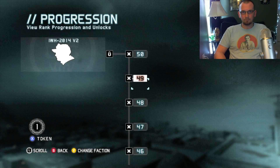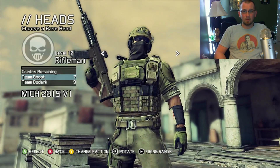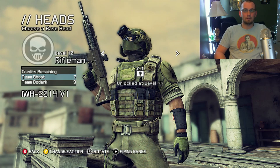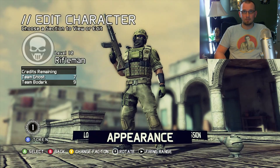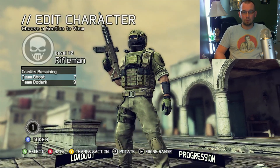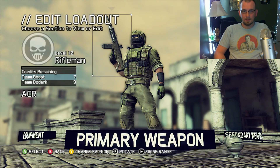Next up we've got Appearance, which will make it really easy for Ubisoft to come in and offer new kits you can download to customize just how you look. Pretty cool, but let's get to the big stuff - Loadout. This is the main event.